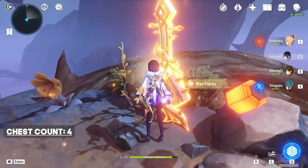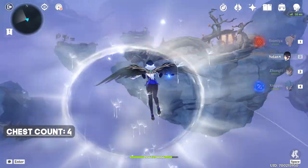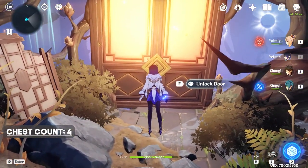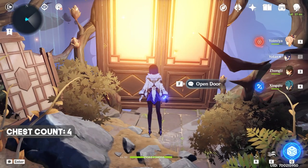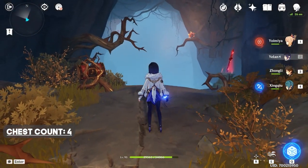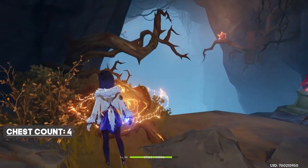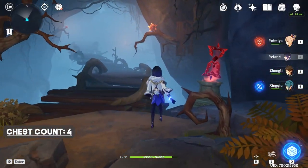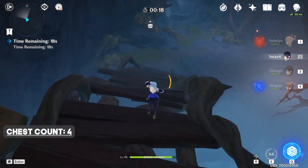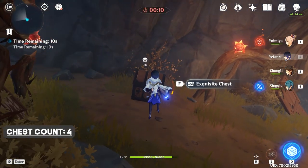Now let's Perform here and ride the wind current back. Now we can unlock this door using the key. On our left side there's a drum, so hit it. And on the right side there is a challenge. Here's our fifth chest.